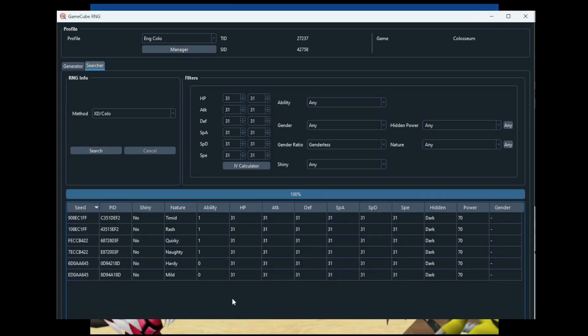These PIDs come in pairs. You can make it so that one of these pairs of PIDs will be shiny for your Trainer ID and Secret ID combination, which means you can ensure you get a 6-IV Pokemon in Colosseum. That's why you'd want to do this.